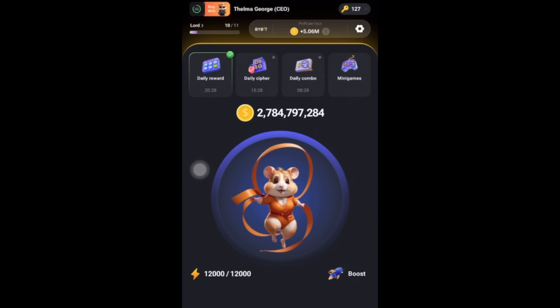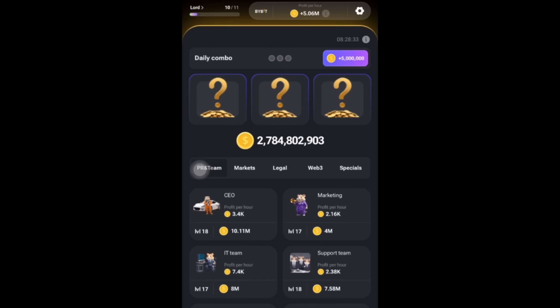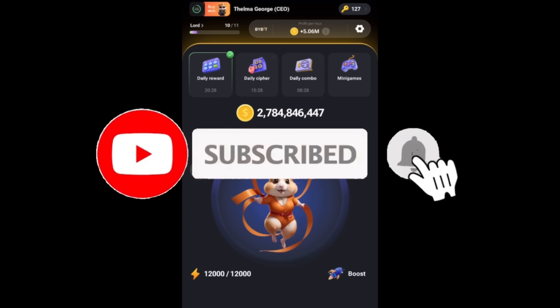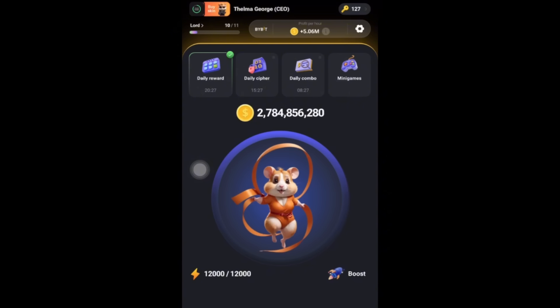Also increase your profits per hour by buying more cards in the mining section. We've gone so far, so don't give up on Hamster Combat. Make sure you have a lot of profits per hour, get more tokens, and get at least 500 keys before the 26th of September listing day. If you have any questions or concerns, drop them in the comment section. Until I see you in the next video, keep winning, stay safe and take care.